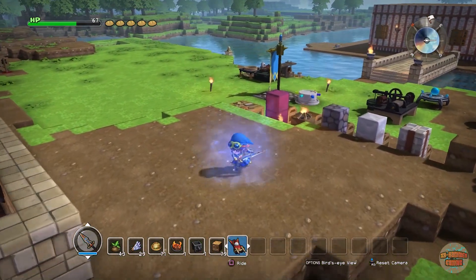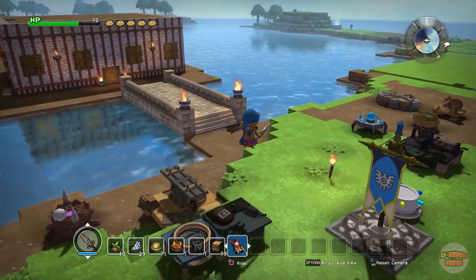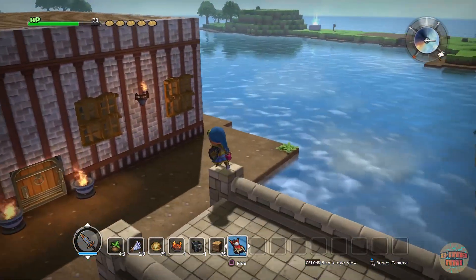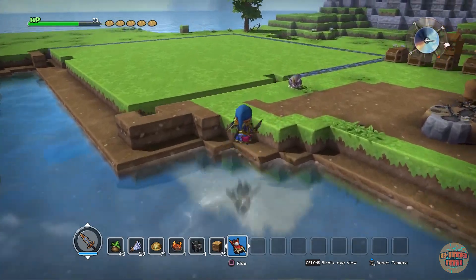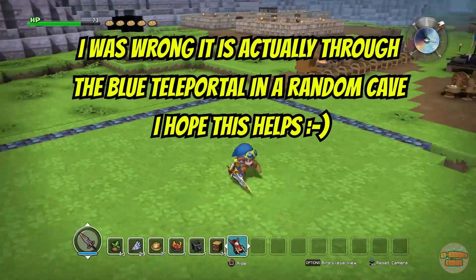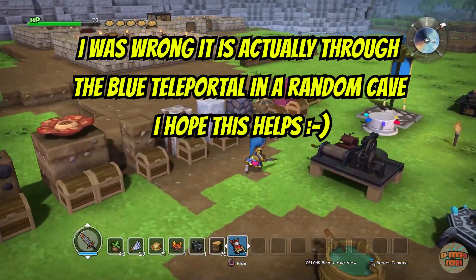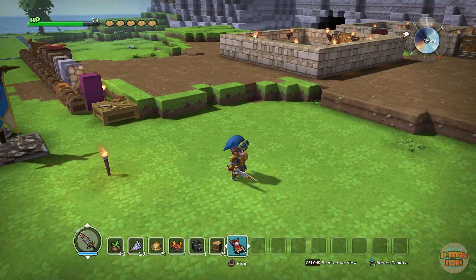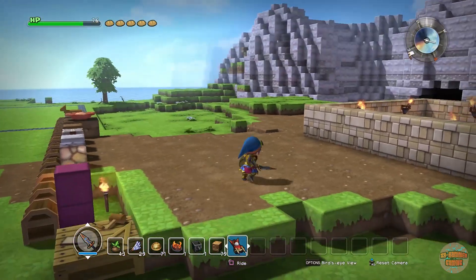That is how to get the Teleria boots in Tether Incognita. Now to get them normally, you can only get them in chapter one and you have to rebuild some dude's grave. From where you spawn, it's up in the mountains behind you. There's a little cave and there's a pile of bones, and all you've got to do is put some dirt around him and you unlock the Teleria boots. But in Tether, this is how you get them.